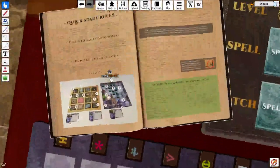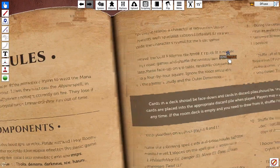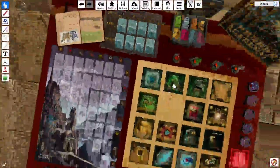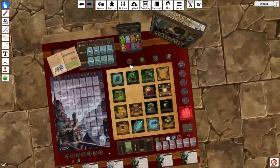After getting rid of that one, we have to shuffle the remaining 16 tiles — we already did that. Then we place them face up on the table, randomly oriented but in a 4x4 square. For the rest of it, we have to orientate these in different patterns. What we're going to do is go in here, get a 4-sided dice, and use it to determine how these rooms are oriented.